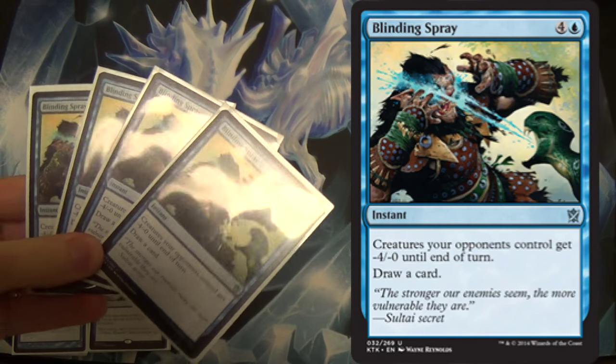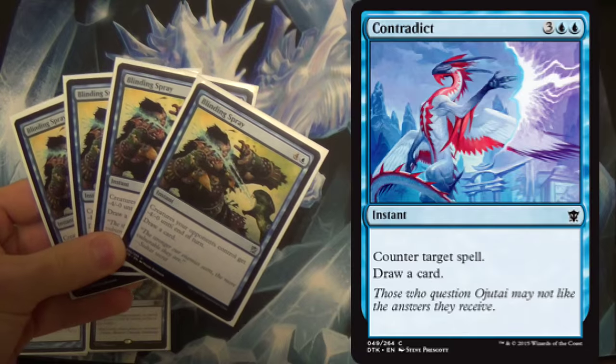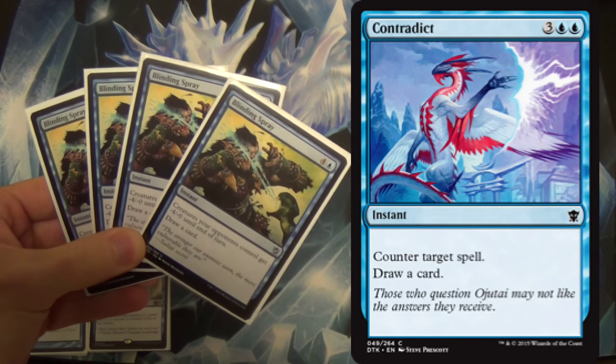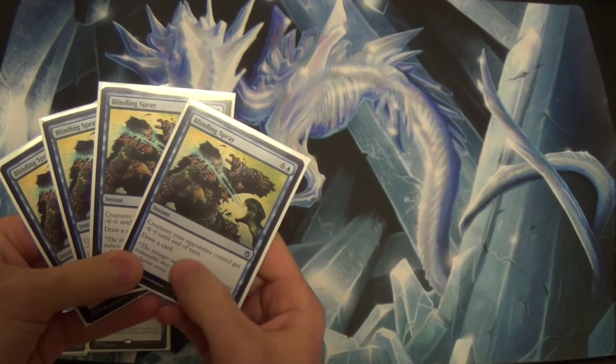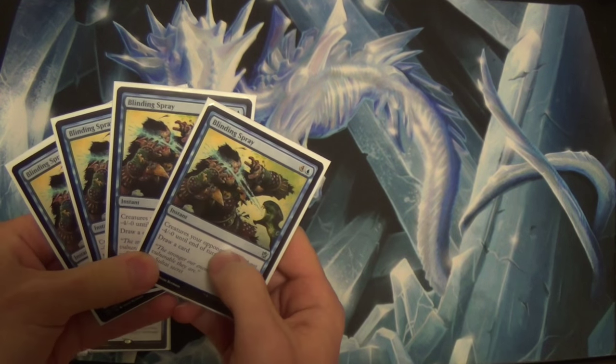Next we have Aetherspouts, at 5 mana. Instead of actually fogging, instead of actually preventing damage, we're going to return them to the top or bottom of the deck. And that actually becomes pretty crucial in just a bit. This is like Cryptic Command — except it's not. You know how people say Contradict is Cryptic Command with the two modes they already use most, and just one more mana? This is Cryptic Command with two other modes: draw a card, and instead of tapping them down, we're minus 4, minus 0, and again, 5 mana.